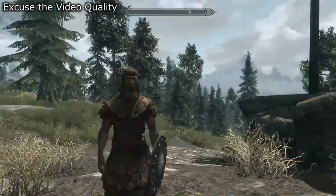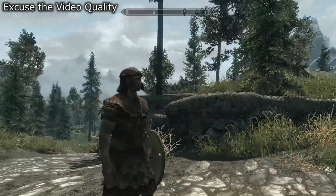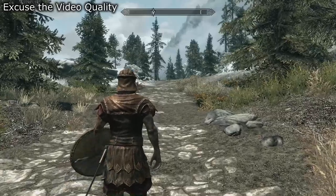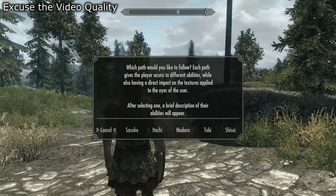With this guy Dozen right here, I'm going to start the Uchiha Clan mod playthrough. Before I get into that, I have to do this video for you guys because with this mod comes the opportunity to pick an Uchiha Clan character path. So let me awaken the Sharingan real quick. Which path would you like to follow? Each path gives the player access to different abilities while also having a direct impact on the textures applied to the eyes of the user. After selecting one, a brief description of their abilities will appear. You guys are going to have the chance to pick which character path I go down — it's like a storyline slash path.